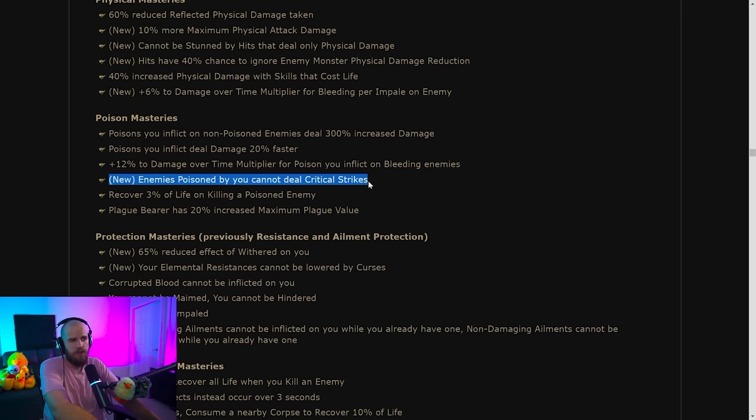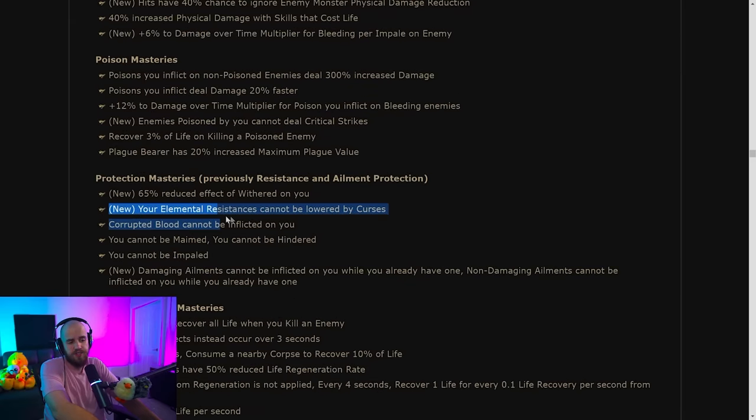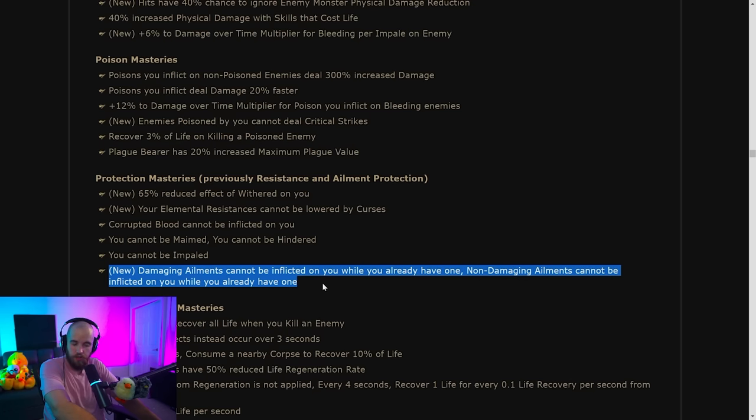Poison masteries are highly contested so this is going to be rough to take, but: poison enemies cannot deal critical strikes — interesting, I think this was on the tree before. Your elemental resistances cannot be lowered by curses is kind of cool. Damaging ailments cannot be inflicted on you while you already have one is also interesting — you could force one ailment of each kind on yourself and then become immune to further ones. Some cool shenanigans possible.